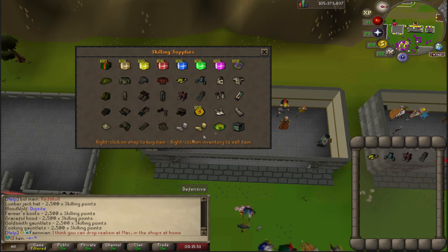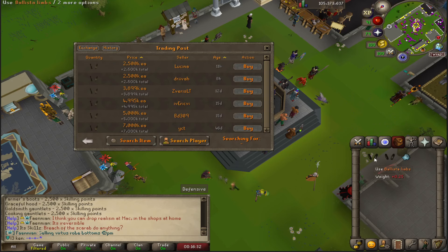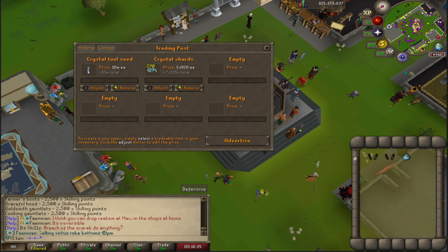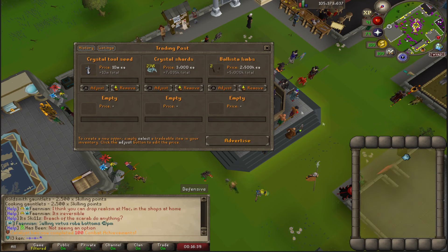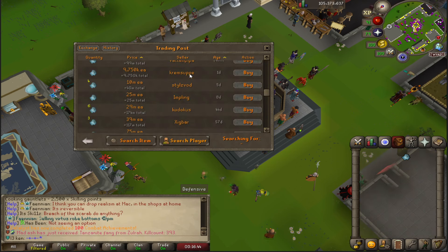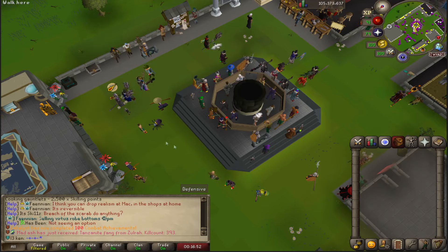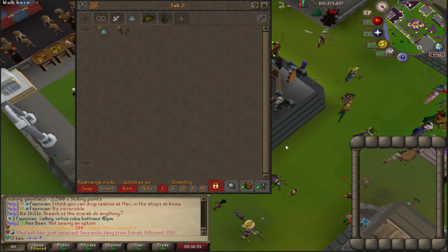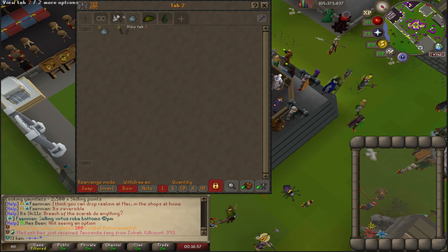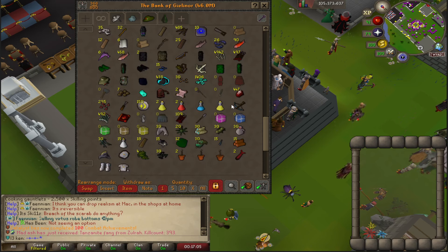I'm gonna grab the Cookie Collins while I'm here. I'm also thinking, why am I holding onto these Ballista Limbs? Toss them in for 2.5 mil each. And honestly the Magus Shard at 8 mil — I'm gonna pop that in there too. Mage is not really a big concern for me anyway; it's more the Archer upgrade that I'm interested in. Hopefully that will bring in some cash so I can get a real piece of Armadyll armor, preferably a chain skirt.